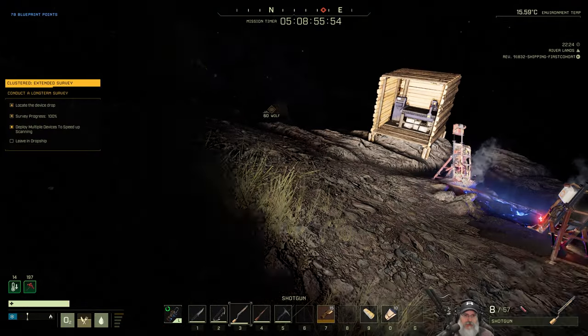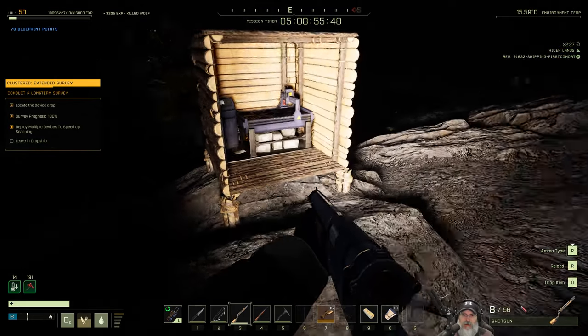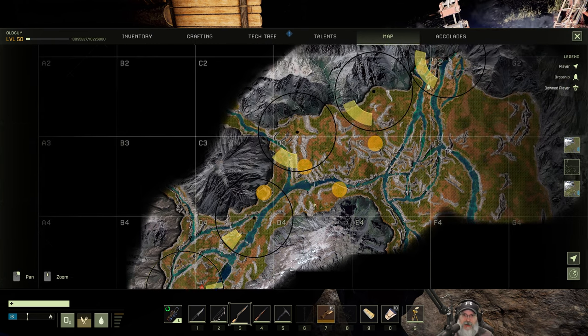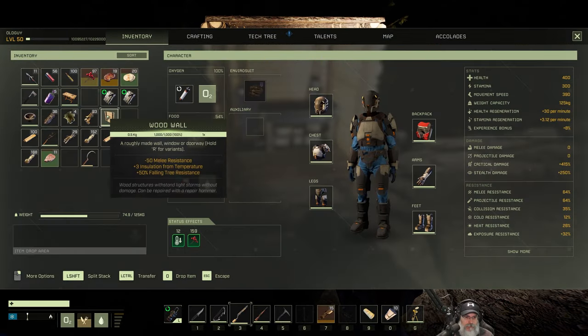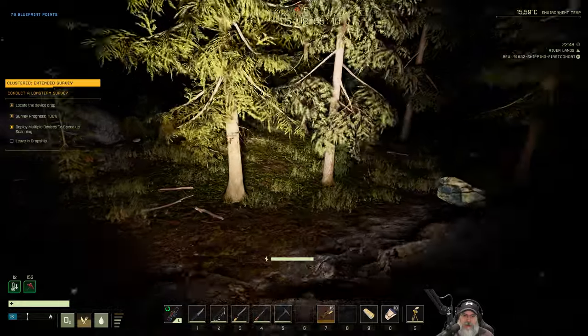While those guys are doing their thing, let's grab the radar again. If you look at the map here, these are all my scans that I did — there's a beam that seems to indicate it's pointing out that way, as if there might be another deposit. So let's run over to that point and see if we can scan for another one. I'll just put that there for now and let's try that and see what happens.